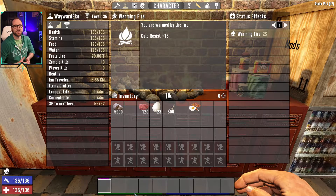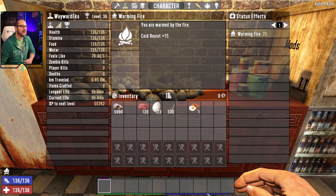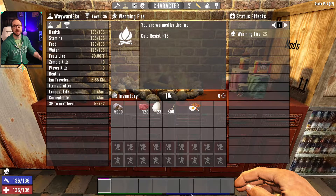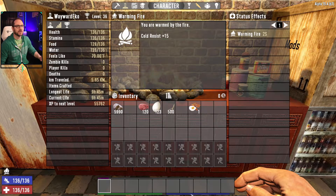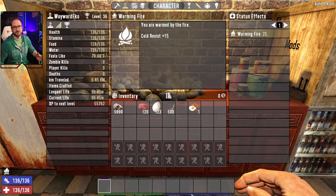That is the main reason we keep up with food — it's very important. On the hydration side of the house, a similar sort of effect occurs: when the bar runs out you hit a phase of dehydration that gets systematically worse and worse, where you're losing health and stamina and you'll stop being able to recover stamina.